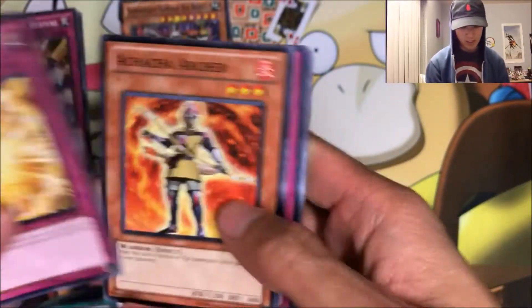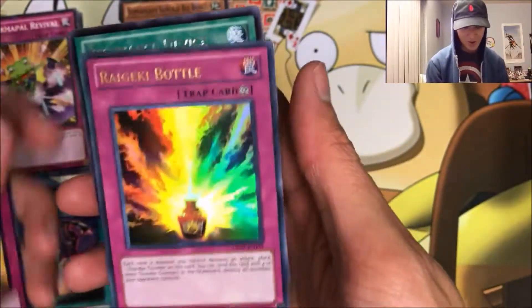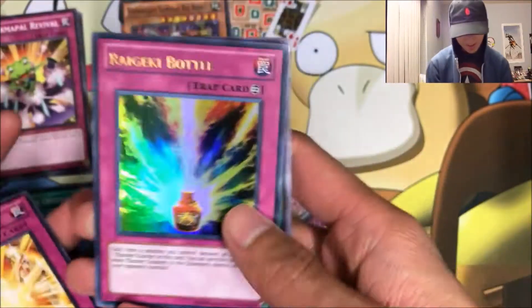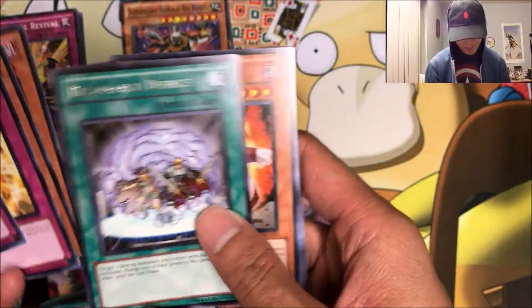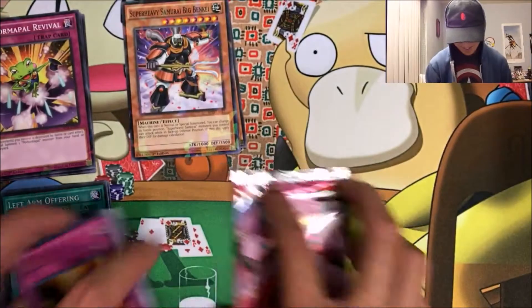Yeah, this video is gonna be hella quick. We got Utopian Aura, a Cha-Cha Archer, Productivist Puppeteer, and an ultra rare Ride Decky Bottle. Awesome. A rare Resonance Device, Crashbug Y — that, that, and that. I'm hella lazy.